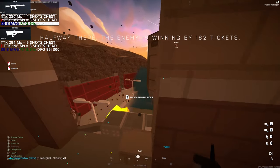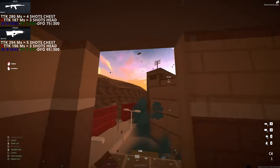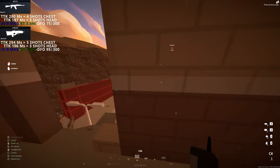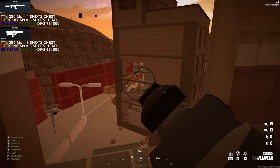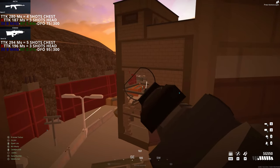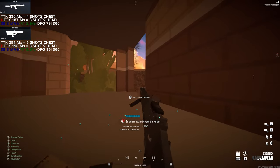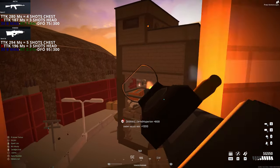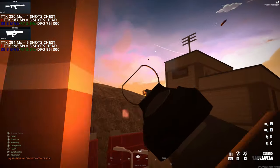Next we have the F-2000 with a TTK of 294ms and it needs 5 shots in the chest to eliminate a target, and with a headshot TTK of 196ms it needs 3 shots in the head to eliminate the target. This weapon brings a 30 bullet mag with a reload time of 3.51 seconds and a damage fall off that starts at 95 meters up to 300 meters.